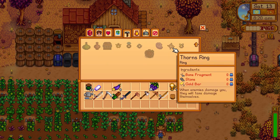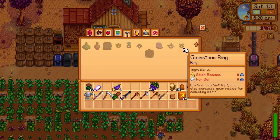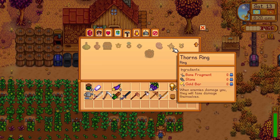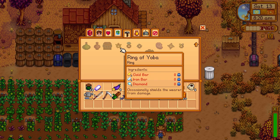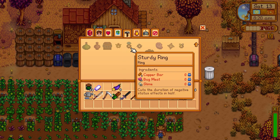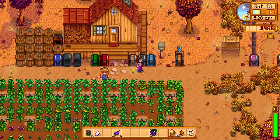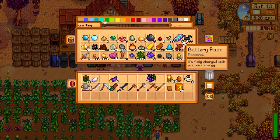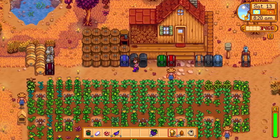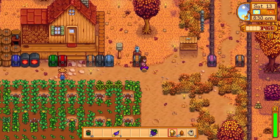We've got these rings as well - oh there's so many good things here. The glowstone ring: enemies damage you, they take damage themselves - that's a nice one. The warrior ring gives you warrior energy after slaying a monster. The ring of Yoba shields you from damage occasionally. The sturdy ring cuts the duration of negative effects. None of those are like revolutionary for me at this point. We have enough bones - I'll put the fire quartz in here and just store the quartz there for now.